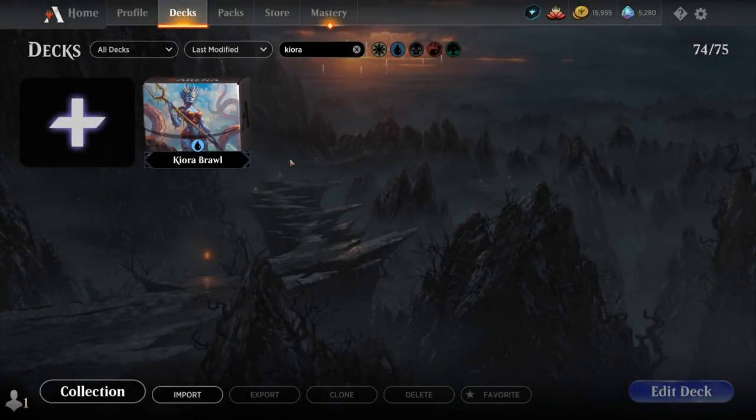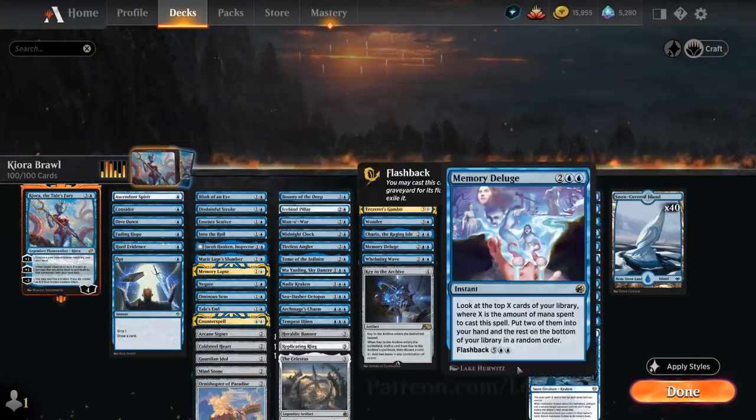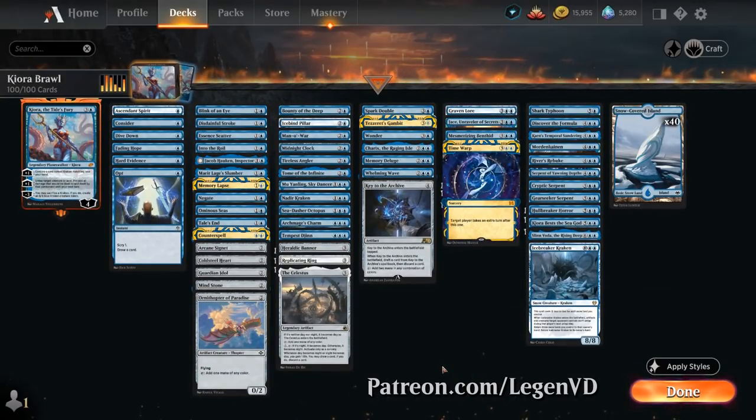Hello and welcome to another Historic Brawl Games video. Today we're taking a look at a mono blue Kiora deck, as voted on by my supporters on Patreon. Our deck has a bit of a Kraken, Octopus and Serpent theme throughout.